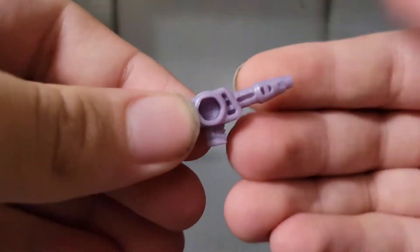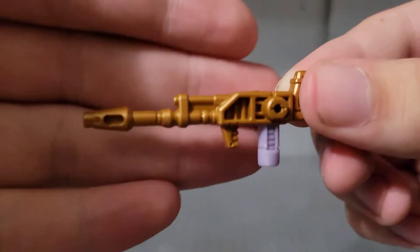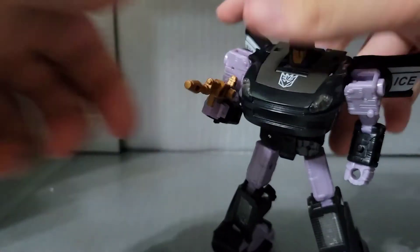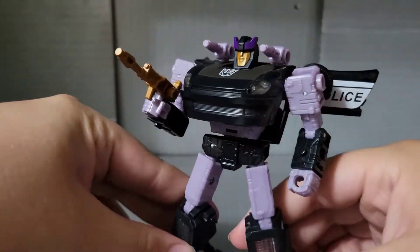First, accessories. He comes with the two purple shoulder cannons, and he also includes a gold rifle, which he didn't have in Siege but did have in the cartoon — so I adore the fact that he includes this. All of the accessories can peg onto him with ease using any of the ports, because it's the Siege War for Cybertron system.